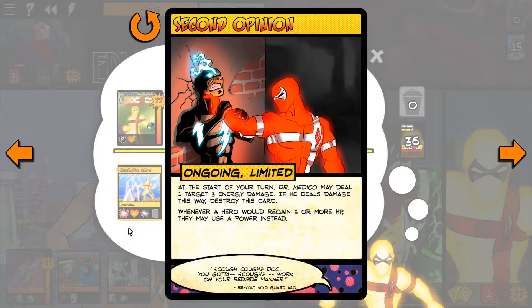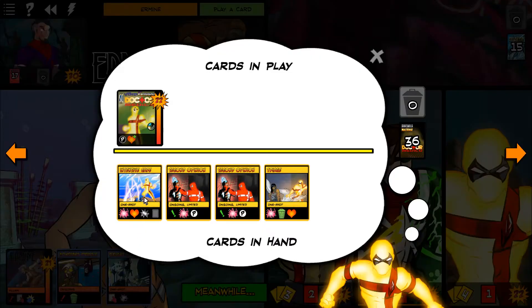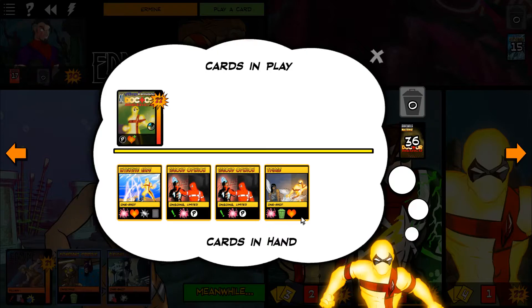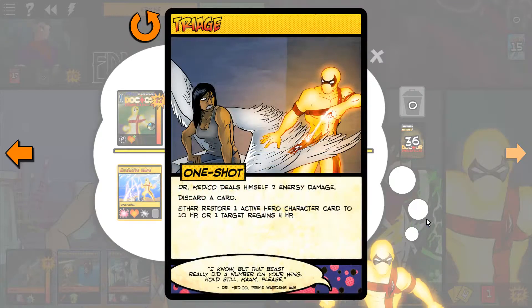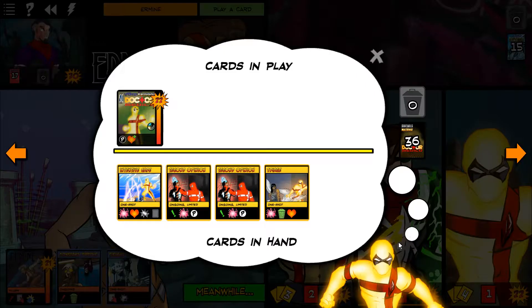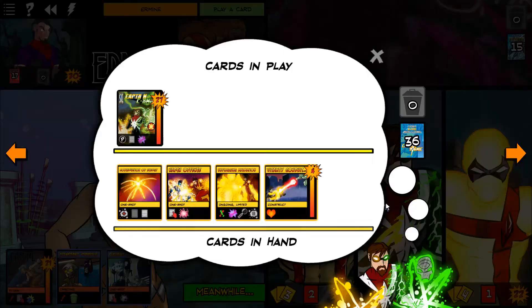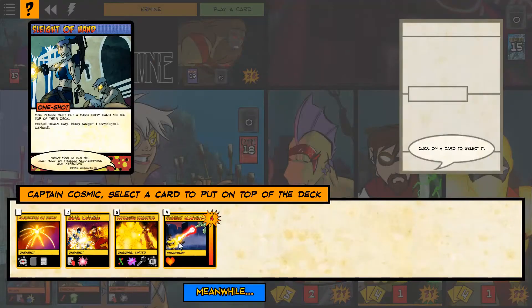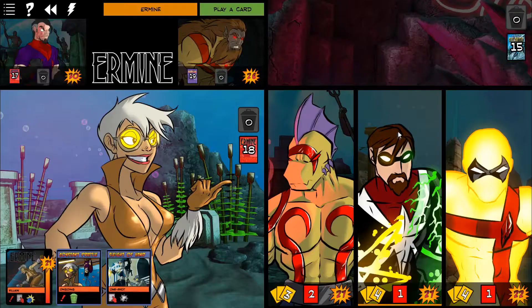Second Opinion. On your turn you may deal one target three energy damage; if he deals damage this way, destroy his card. Whenever a hero will regain three or more HP, they may use a power instead. Solid. Intensive Care is kind of what we're talking about. And Triage. Medeco doesn't have a whole lot, so I think actually we are going to go with Captain Cosmic. Go ahead and put Vitality Conduit on top.